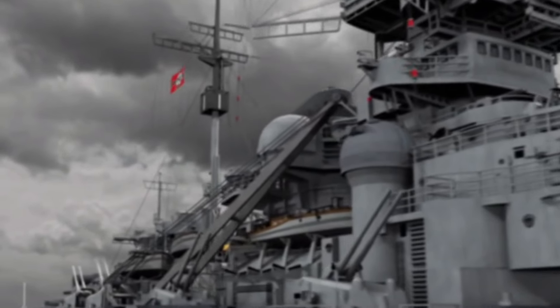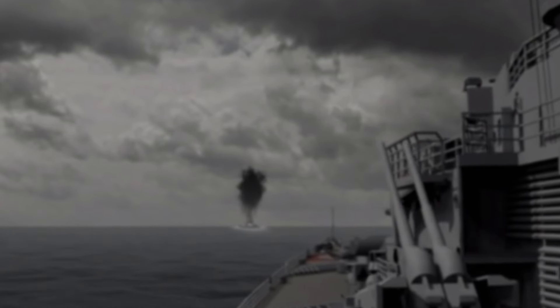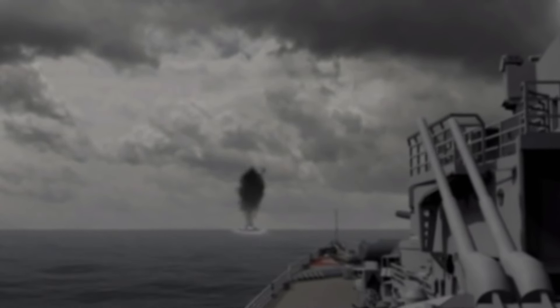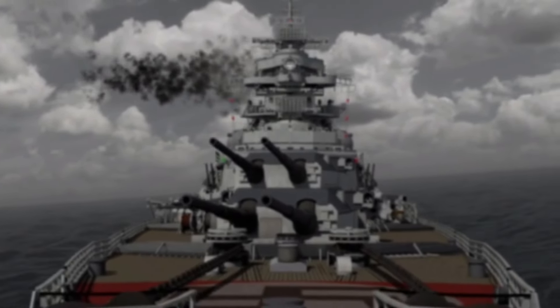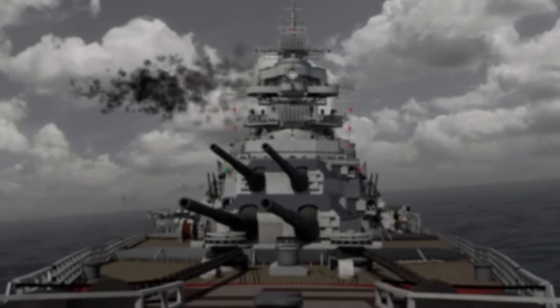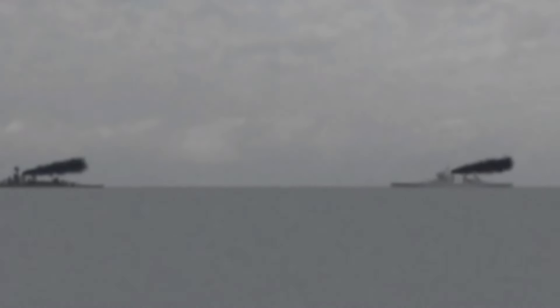Bismarck was 823 feet 6 inches long, 118 feet 1 inch at the beam, with a 30 foot 6 inch draft, displacing over 50,000 metric tons. She had eight 15-inch SKC-34 main guns, twelve 5.9-inch guns, sixteen 4.1-inch SKC-33 guns, sixteen 1.5-inch SKC-30 guns, and twelve Flak-30 guns. Her armor was an impressive 12 inches of hull armor with 12-inch armor surrounding her magazines and boilers, plus 3 to 4 inch sloping interior armor decking with a 2-inch armored plate on top.